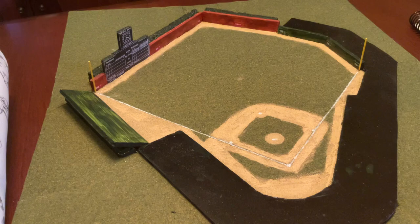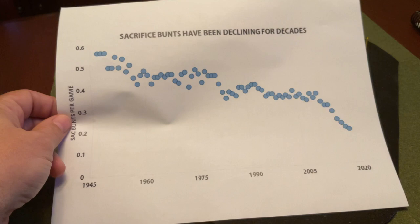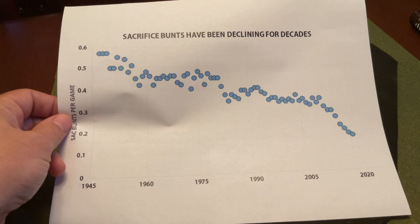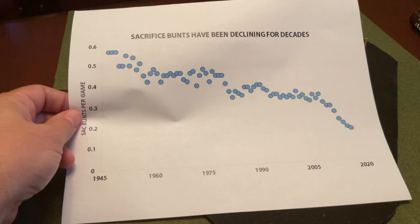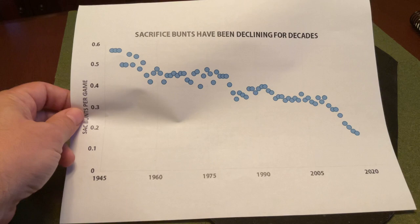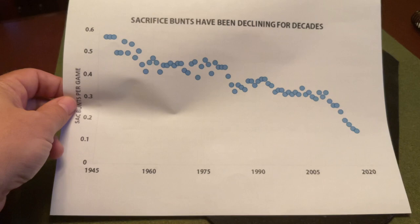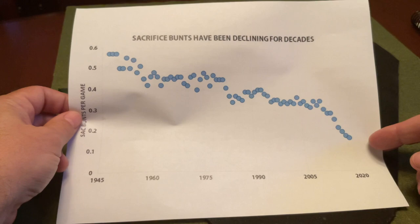I found this article online that talks about the prevalence of bunting and whether bunting is a good idea. I found this chart showing the average sacrifice bunts per game going back to 1945. They were always a bit rare on a rate basis. With the advent of the designated hitter in 1973 in the American League, that's probably part of the reason for the drop-off. Then there was a steady decline and in more recent years a sharp decline, likely to continue now that the National League has the DH as well.